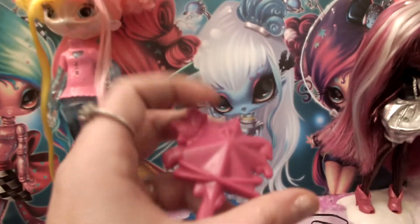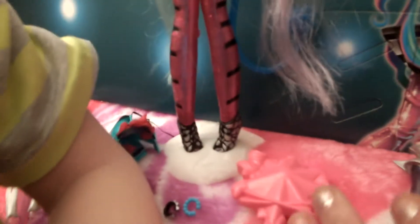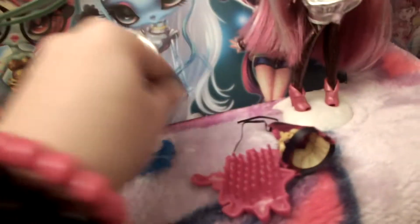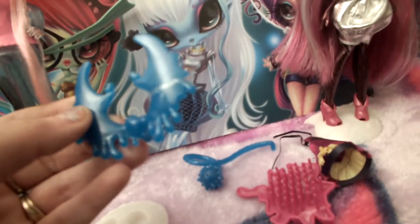She comes with this color brush — it's double pink in this one, more of a purplish. Of course the stand. She comes with the shoes, which are the same design except they are white and silver instead of black and silver. She also comes with the tail and the wings.